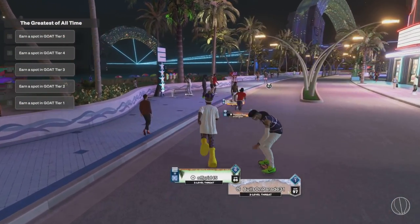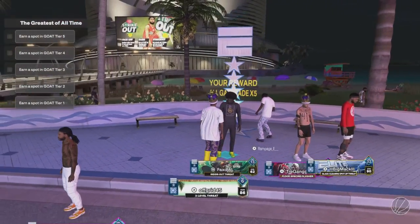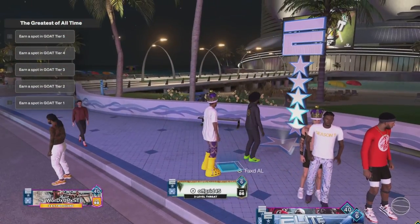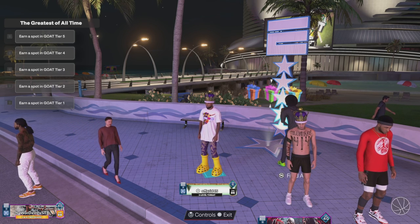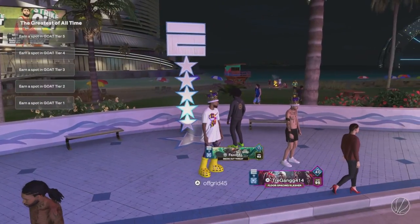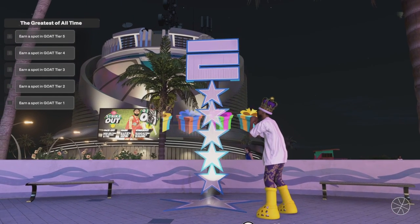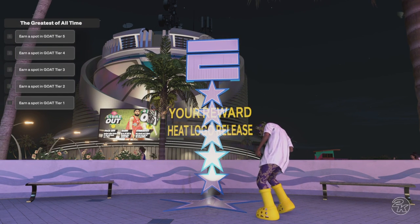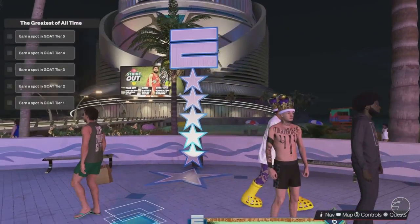The very first thing we're gonna do is head over here and spin the wheel. I joined the Elite affiliation so I get the Elite wheel — the Rise wheel is right over there. The best thing I've gotten out of this is probably 1000 VC, and you can get a whole bunch of different rewards this year. I've seen someone get a shot meter, which is weird, a ball, and we get a Heat logo release — I also got a Hornets one.